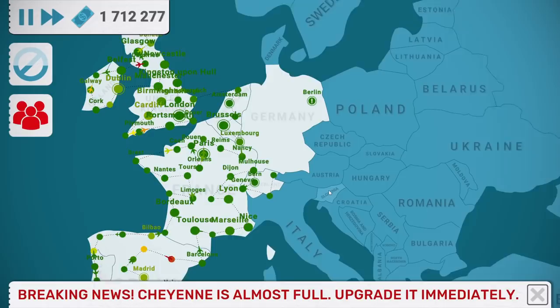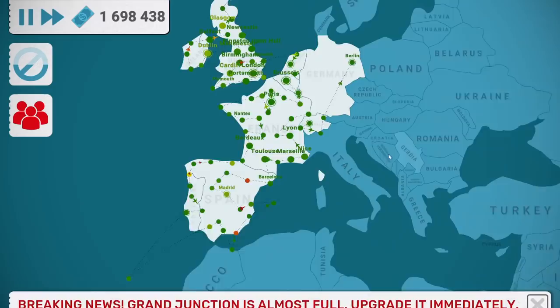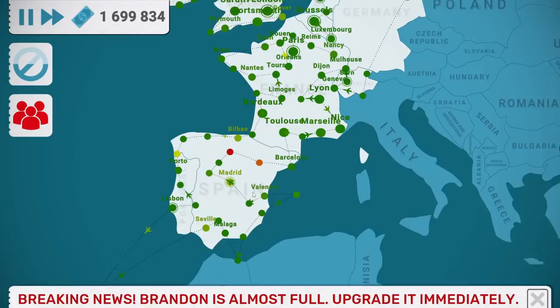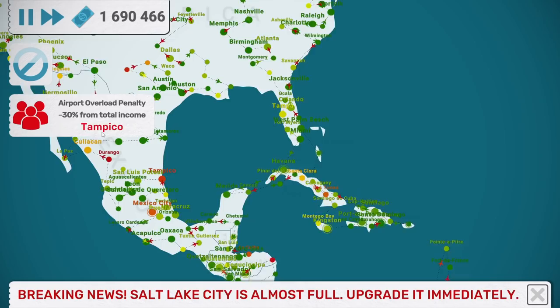First up, we're going to break into Germany here and we're just going to go straight line through this guy. Let's get Berlin - nice, 64,000. We have a fair bit of money here. I don't know if because I've just added a new city if I'm going to have some stuff just already break down - they might be moving along alright.